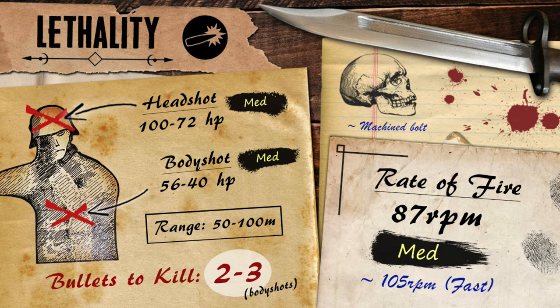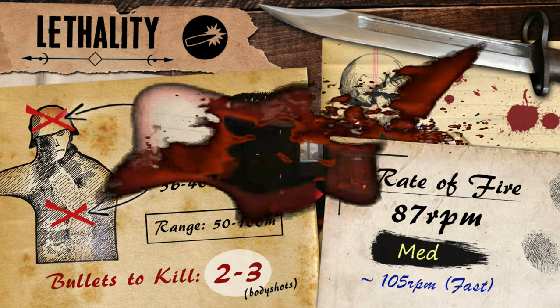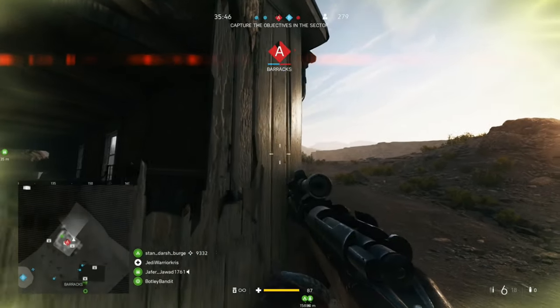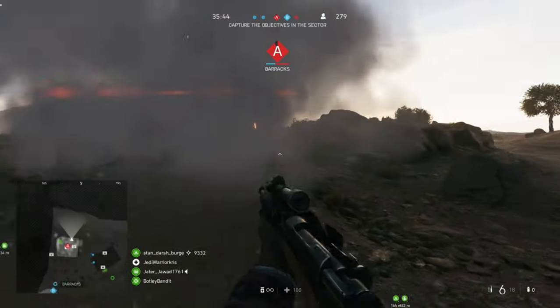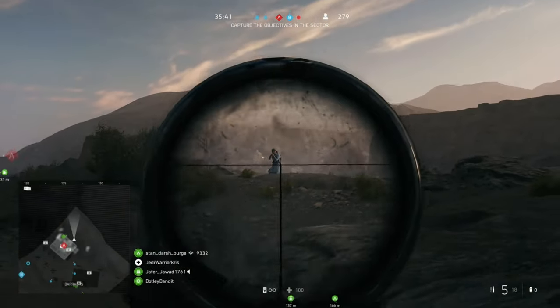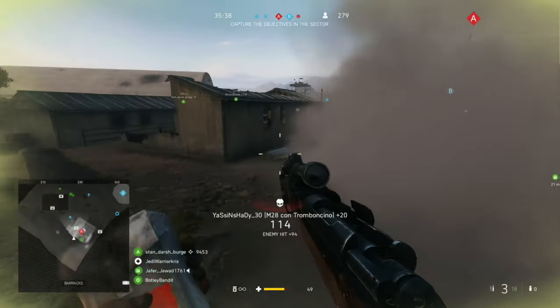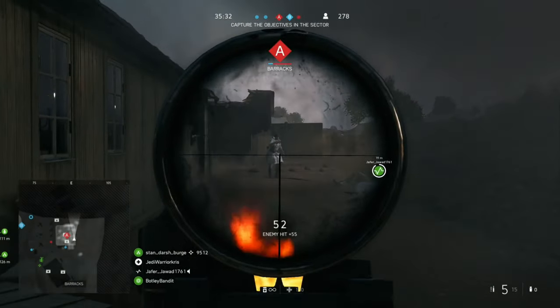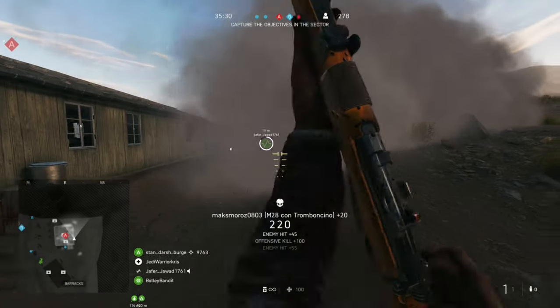In Battlefield V, the M28 Tromboncino acts in a similar way to the other medic bolt-action carbines, with its own damage model to set itself apart. It's got a bit more in common with the jungle carbine, having the same damage figures but a different drop-off rate, with the M28 dealing the same 56 damage maximum, which starts to drop off a little bit earlier at 50 metres, eventually reducing over distance until your bullet reaches the 100-metre mark, where it'll deal that minimum damage of 40. So it pretty much acts like a jungle carbine with reduced range, being able to kill in two body shots or one headshot up to 75 metres, but then requiring an extra bullet from that point to finish your opponent off — unlike the jungle carbine, which can retain that two-hit-kill power for an extra 25 metres more.